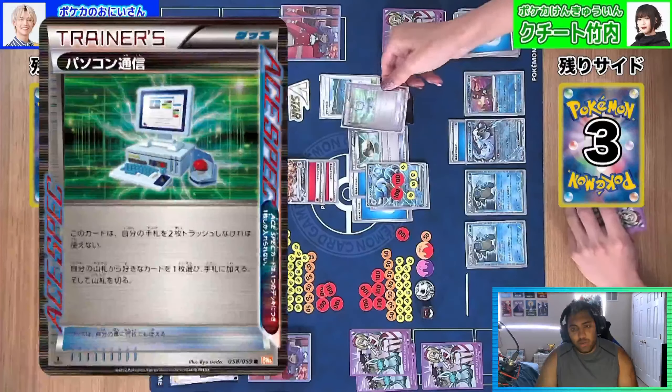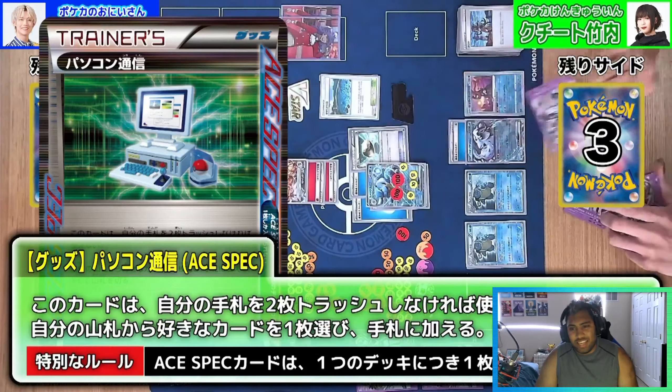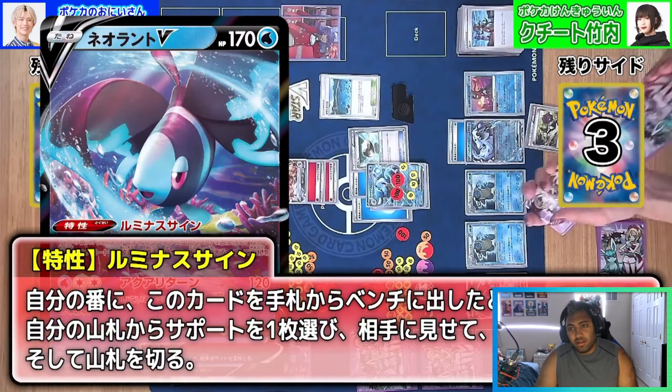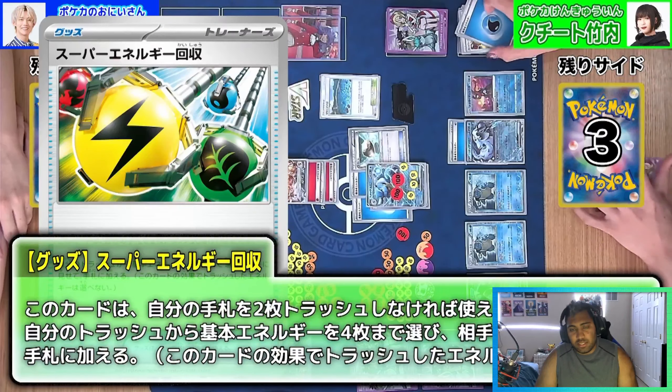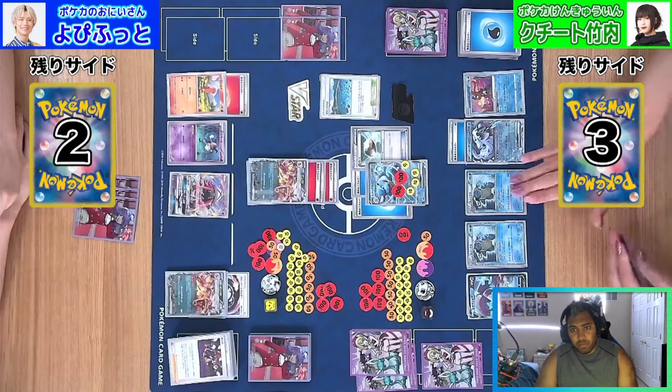Even as this Chanpao comes up, it takes the one-shot — not super ideal. Nessa in this deck makes sense because it's Expanded and you can afford to play stuff like that. Computer Search for the Luminion for the N, ending at two prizes probably. Superior Energy Retrieval — we're going to see this come through, getting four waters back, basically setting up for a Chanpao knockout.